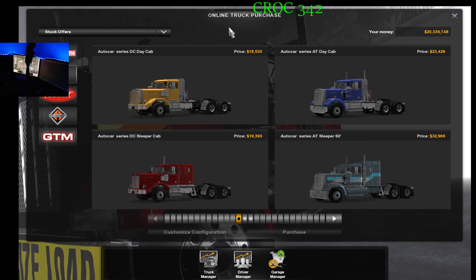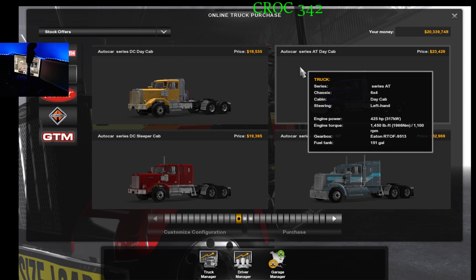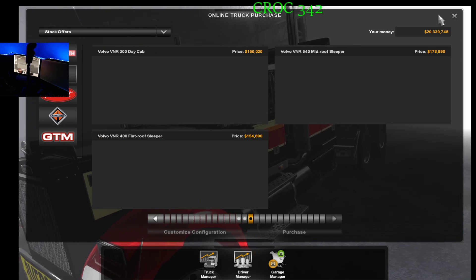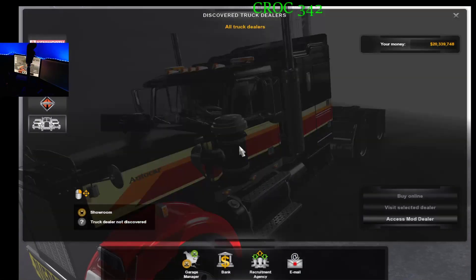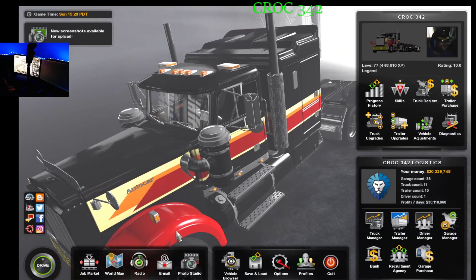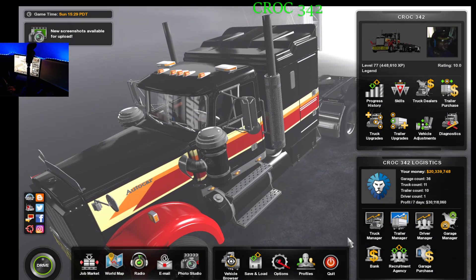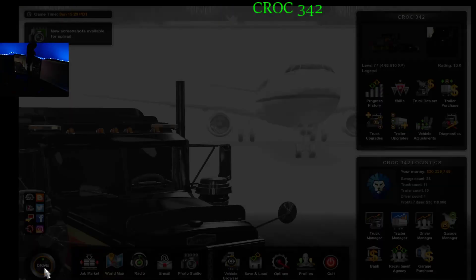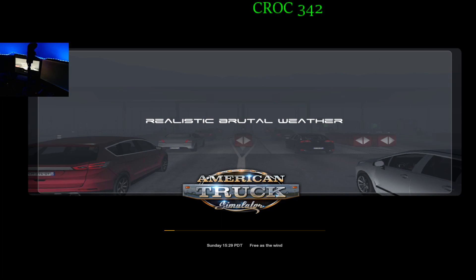You get the AC courtesy of XBS, and then I think they came out with some other trucks also. I'll probably be showcasing those another time — not sure when, I'm not making any promises. These lights up here don't really come with the truck. It has heavy haul applications on it, still rolling with the realistic weather.